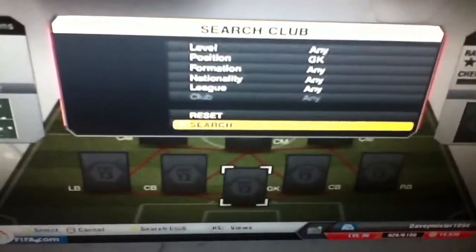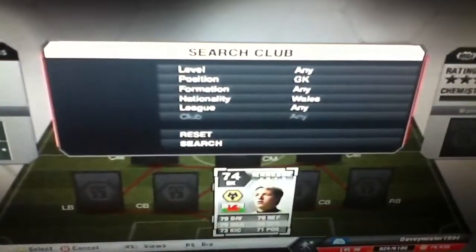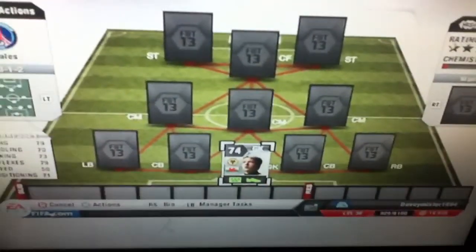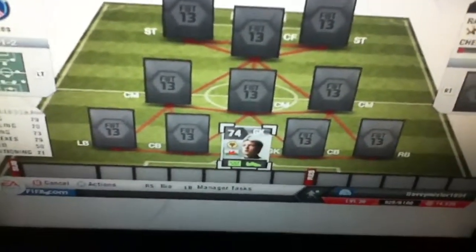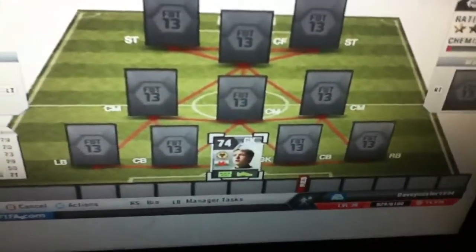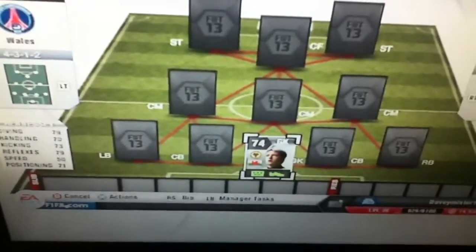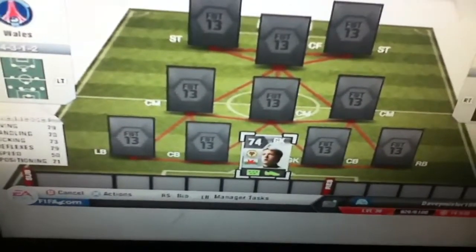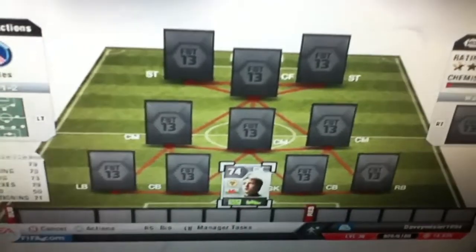Kicking off this team, we're going to start with goalkeeper, and it's Wayne Hennessy, who plays with Wolves. He's a relatively good goalkeeper overall with 79 diving and 79 reflexes, so he's a very quite good goalie. He has made some good saves for me in the time I've played this team, and he can handle the ball well, even coming out for corners.